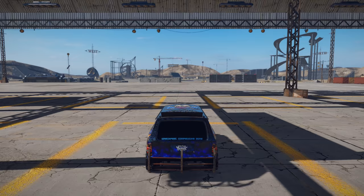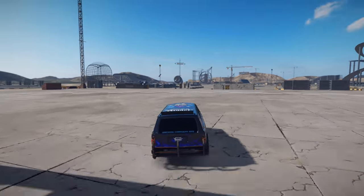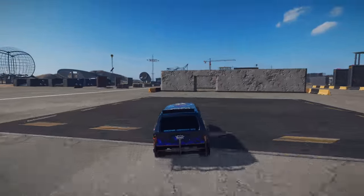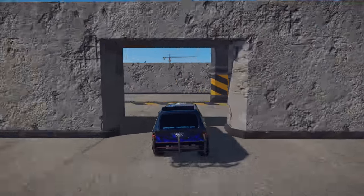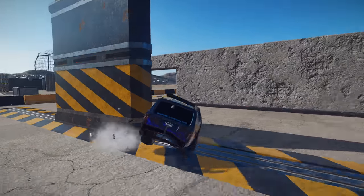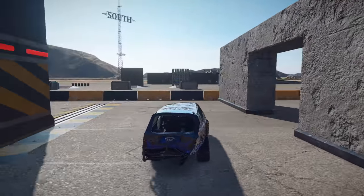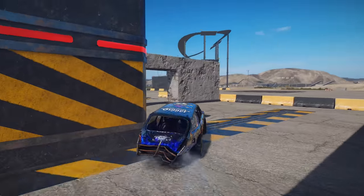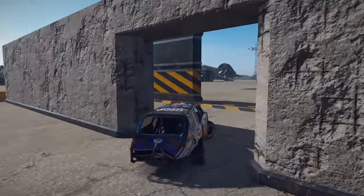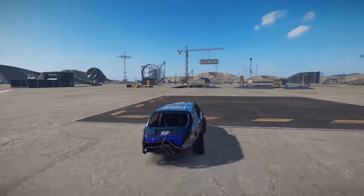Alright guys, up first we're going to take Son of a Digger out for a spin and see what we can get into. There's so much stuff, it's going to be hard to choose. Let's go through here first — there's huge concrete walls going back and forth. And we get smashed by that one and slammed into the concrete barrier. And we get smashed again. Alright, let's go check out something else.